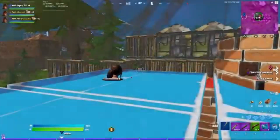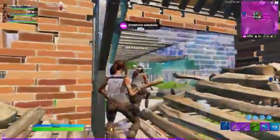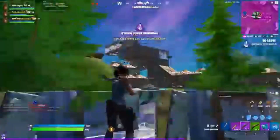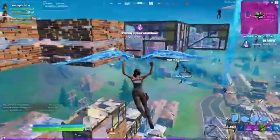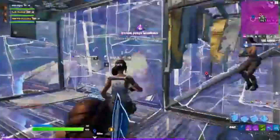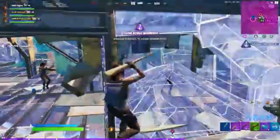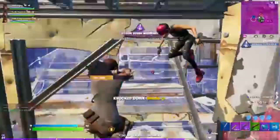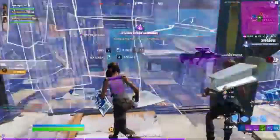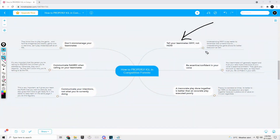First: micromanaging. Micromanaging is often more detrimental to your team than it is helpful, especially with younger players. It's fine to say things like 'stay front tarp' or 'keep spraying AR on height,' but micromanaging teammates during a final 1v1, for example, is extremely disrespectful and significantly hurts their confidence. It shows you don't respect their skill and decision-making. This isn't chess — you need to let them play and have trust in your teammates.